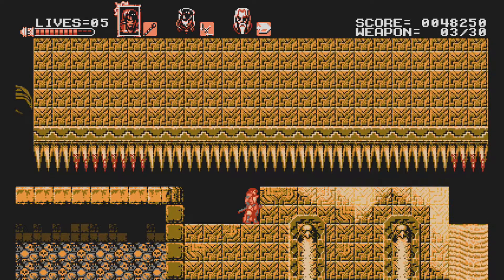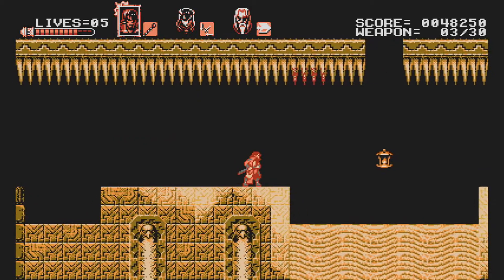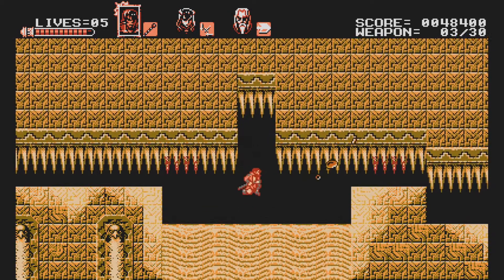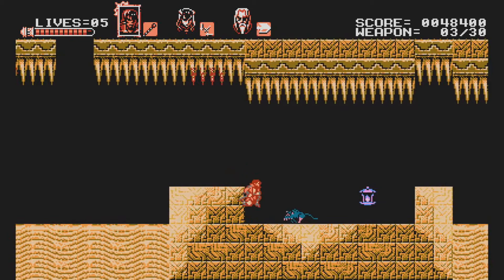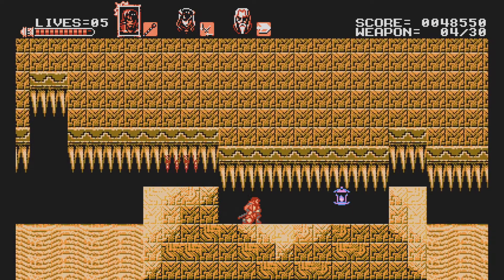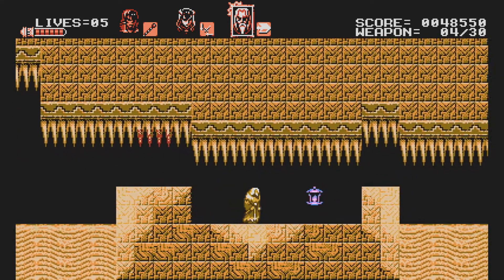I once made fake blood using corn syrup, some flour, and some food coloring. What color of food coloring? Blue — red and some blue. Oh, I was right, kind of. I had a little green too, because you need to make it look darker, like venous blood. I wasn't making arterial blood, I was making venous blood.